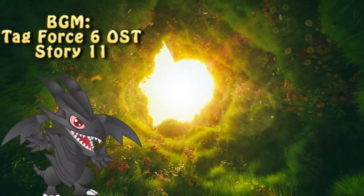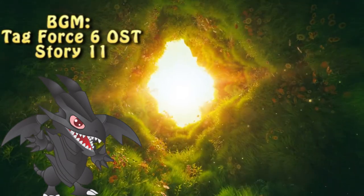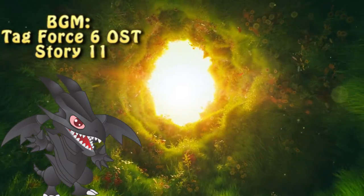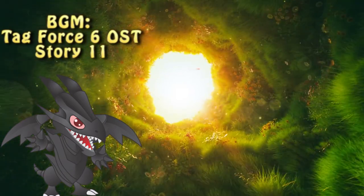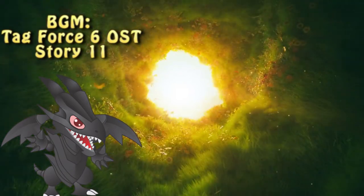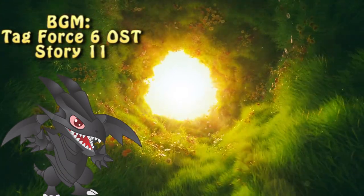Since both Infernal Fire Blast and Serial Spell aren't searchable, the deck needs a lot of draw power. Does it mean it's forced to rely on it and basically be a glass cannon? I'd say yes and no. There is of course the pure draw power way; however, a more combo-centric approach is also possible, mostly thanks to the existence of Verte Anaconda. So now let's look at each example deck separately.